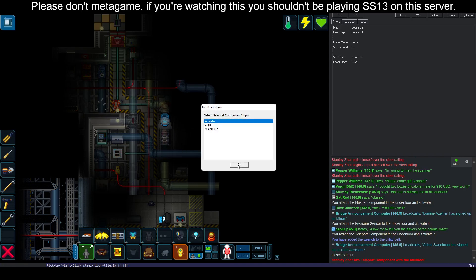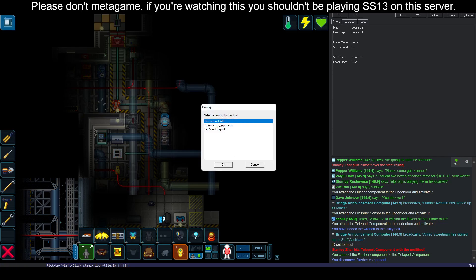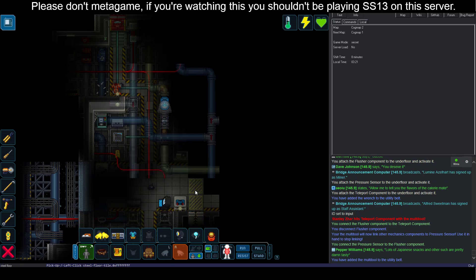Connect the pressure to the teleporter. Trigger. Activate. Oh wait, not to the teleporter — what am I doing? Let's connect all. Pressure sensor, pick up, click, connect to flusher. I just only saw one thing. Oh no, that's not a disaster waiting to happen every round.